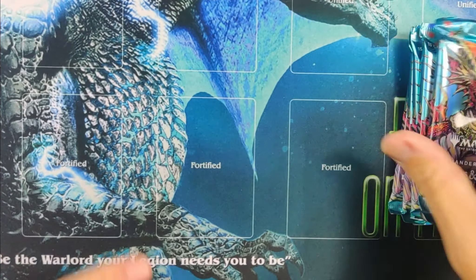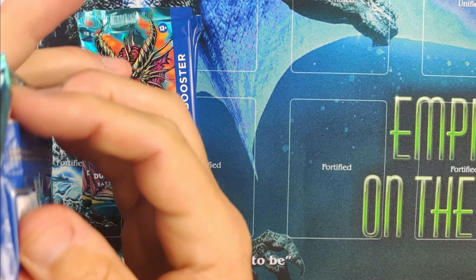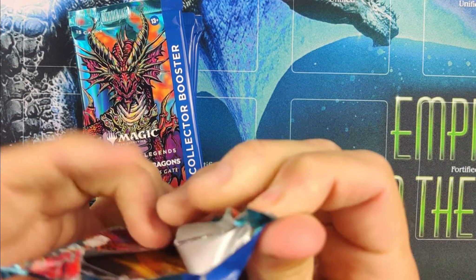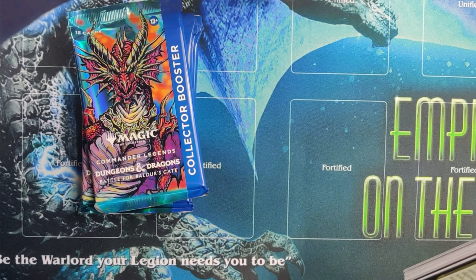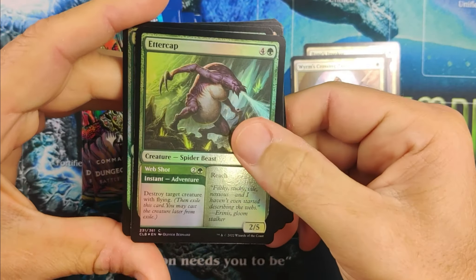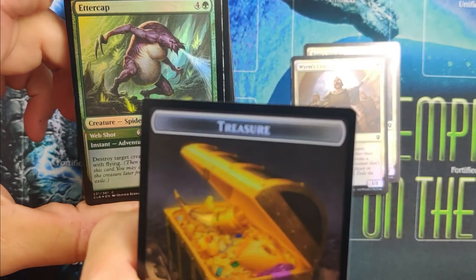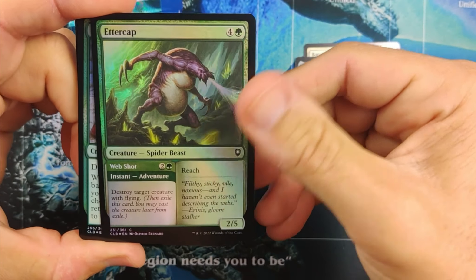I'm going to just move these out of the way because that is a pack for me, and then we will open up for Ryan here. So Ryan, good luck. Okay so this is a nice product. There is a token that's worth quite a bit — the Boo token. Bolo's Journal I suspect is probably a New Year's a little bit too because it's not when you hit very often.